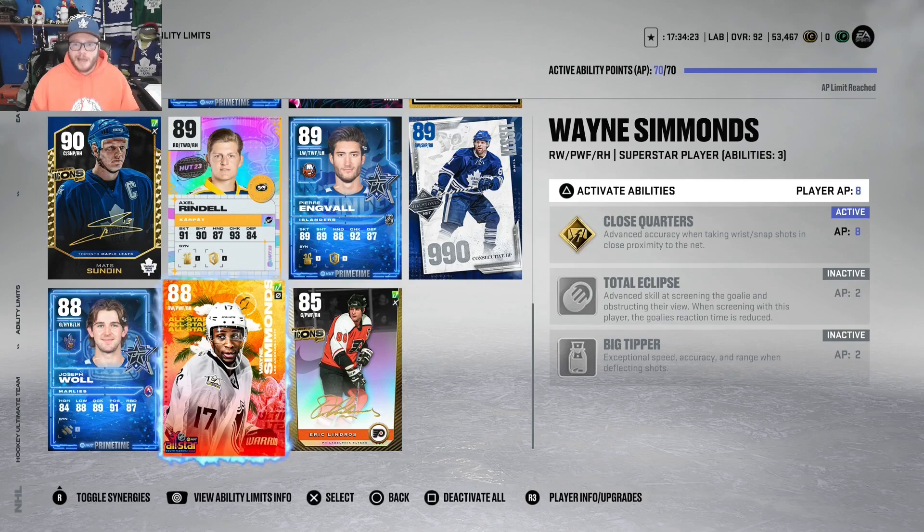You'll see 'Close Quarters activated' on screen. I've got it on Wayne Simmons — he's my fourth liner, but he does play on my top power play. I'll get into that in another video. Even on my fourth line, I spend eight AP points.